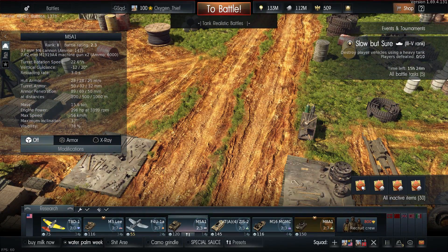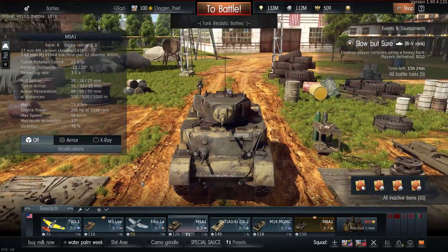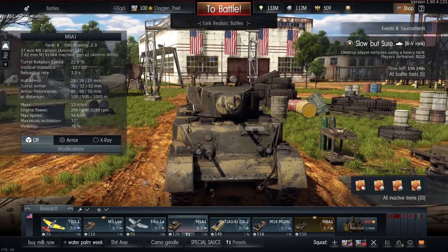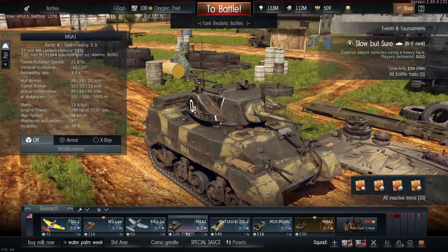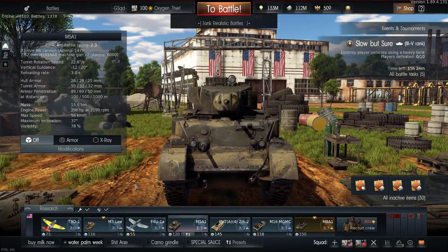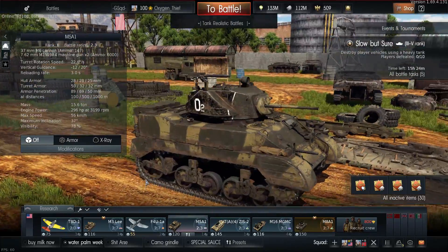I'd also go with a light tank for those maps where you need one, and the Stuart is probably a very good option to have. It's got a decent gun, very very quick, and its armour's not bad. It can take some hits from SPAA, and that's mainly what you're going to be seeing against Germany.